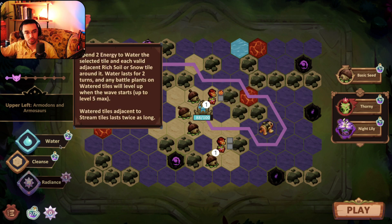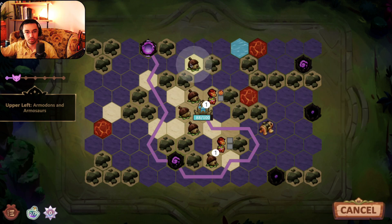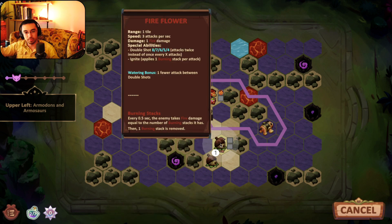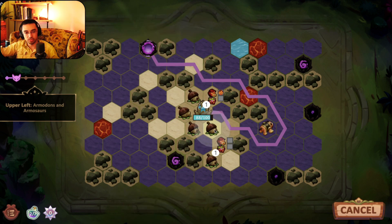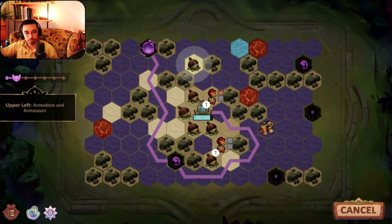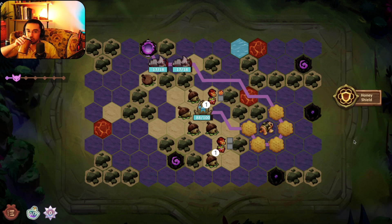I still have two energy. I can see if I have a good blight cleansing — this one's really enticing, but I won't be able to plant anything. The other option is more basic seeds. I could get the other fire flower involved again — it does take him out of the picture with only one tile of exposure, but a basic seed at the end too is going to be nice. I think that'll just help — it could make the difference between some guy coming through or not, even if it's one damage.